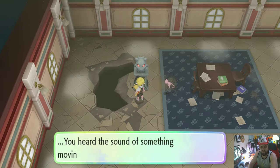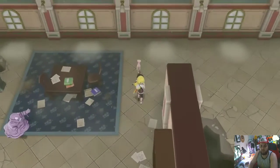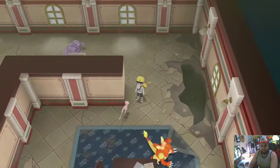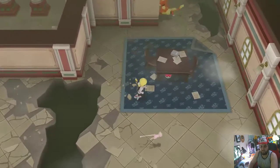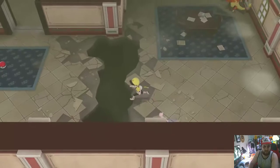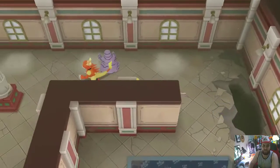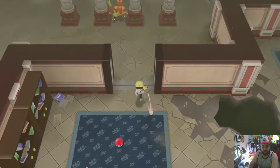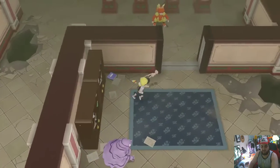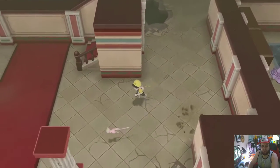Secret Switch. There's a Muk, then I don't have to worry about evolving Grimer. This thing is running like crazy. I already have a Magmar, though, so I'm not worried about it. That's one thing that I gotta say is great about this — knowing what's coming and knowing what's running around really helps make life a lot easier.